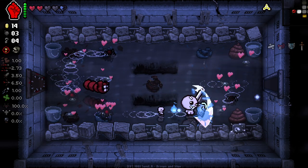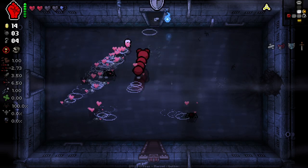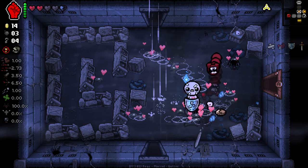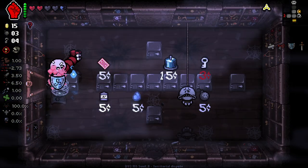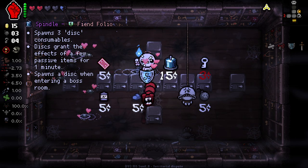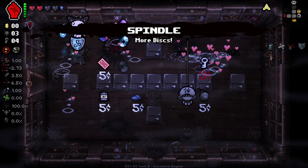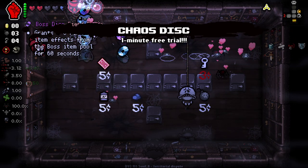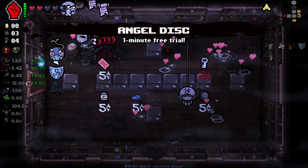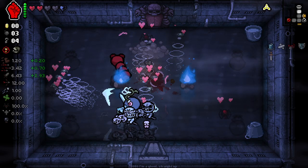Come on - another penny, please. All we want is just one penny, that's all I ask. There you go! Beautiful - Spindle, here we come. Every time we go into a boss room, we get a disc - really, really good. And it also gives us three discs right now, which is going to help us a hell of a lot for bosses and in the late game especially.